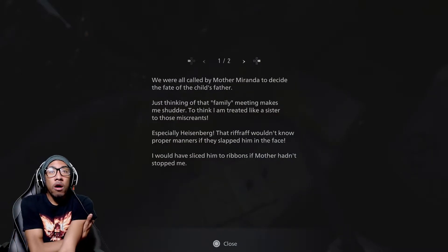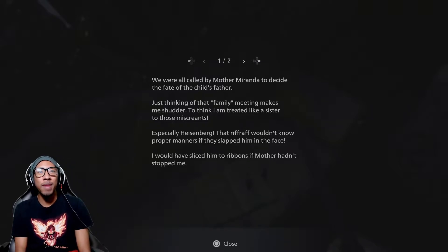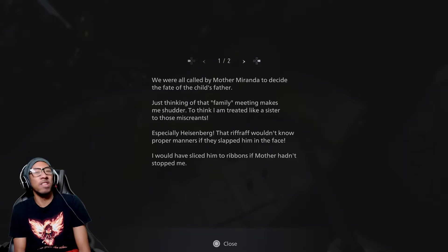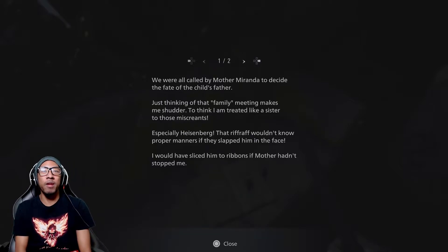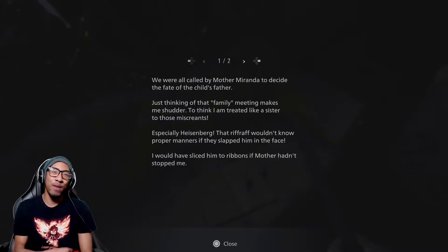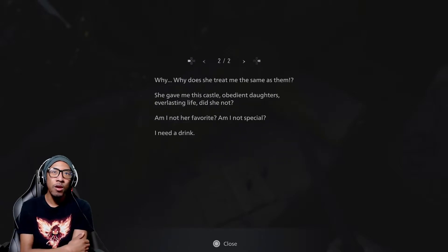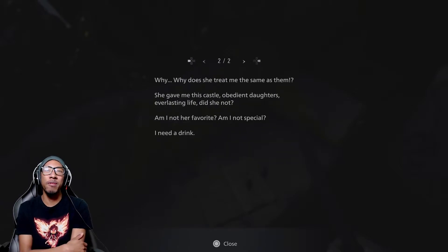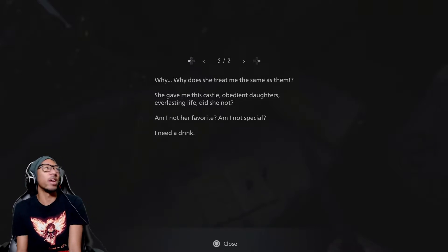We were all called by Mother Miranda to decide the fate of the child's father. Just thinking of that family meeting makes me shudder - to think I am treated like a sister to those miscreants, especially Heisenberg. That riffraff would know proper manners if they slapped him in the face. I would have sliced him to ribbons if mother hadn't stopped me. Why does she treat me the same as them? She gave me this castle, obedient daughters, everlasting life. Am I not her favorite? Am I not special? I need a drink.